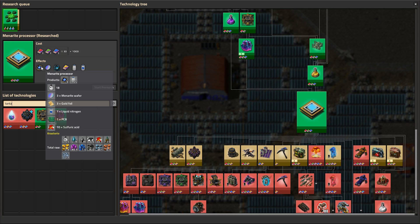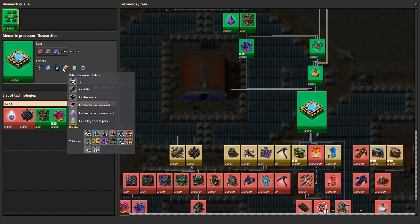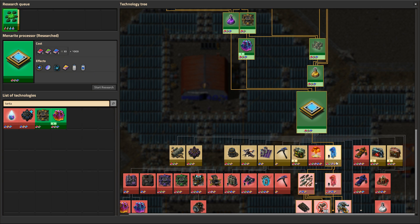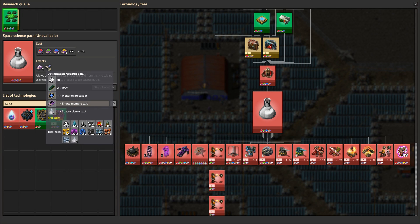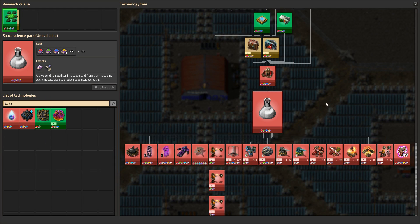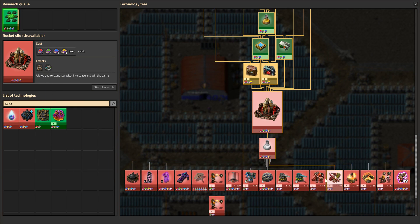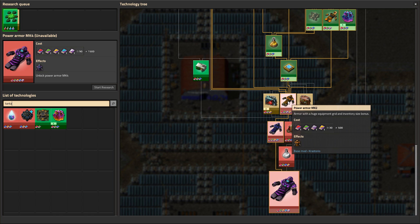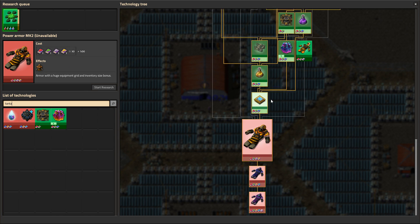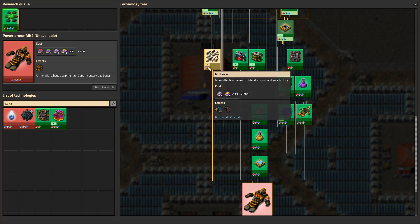This is the metaroid processor — nothing here. It means it goes into science, so that means it's going to be used. But I don't have any tantalum going into this space science pack. There's a bit of tantalum here. What are we missing? We're missing the military because we don't have the scientific.